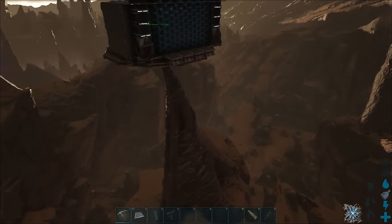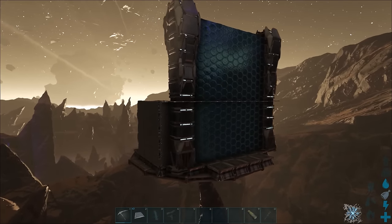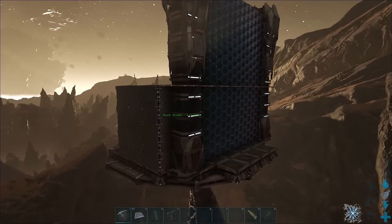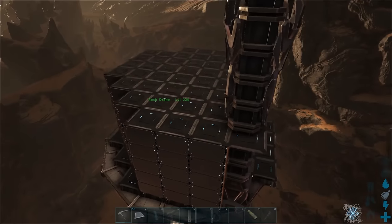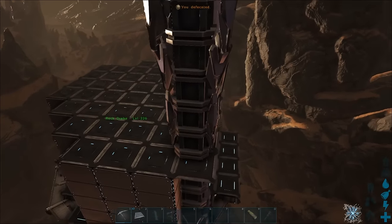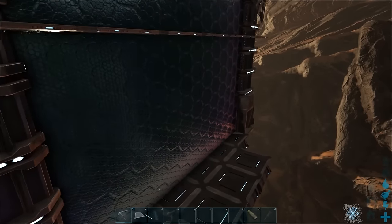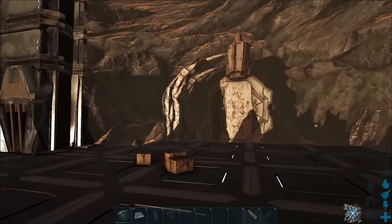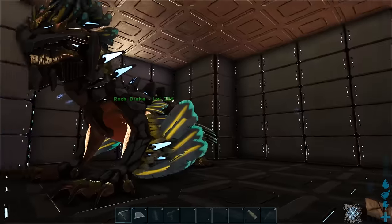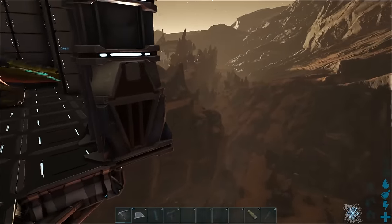I found another high spire, but this one had rocks below it, and that let me build foundations all over the platform. I'll just quickly fly around and show you this base. You need a behemoth gate so you can get the drake in and out, but this is the kind of finished size you'll end up with. I'm going to log out and then back in again to clear the god mode, so if you've got photosensitive epilepsy you might want to skip the next minute.